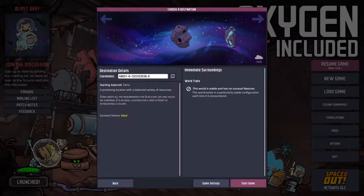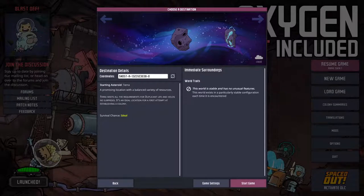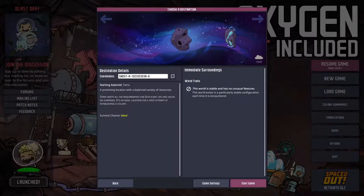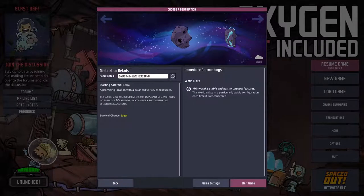If you're only interested in how this applies to the Spaced Out DLC, you may still want to watch the sections about the base game if you plan on playing a classic sized map, which is the same between the two versions. If you only want to know about the Spaced Out DLC sized maps, then you can use the video chapters or timestamps in the description.